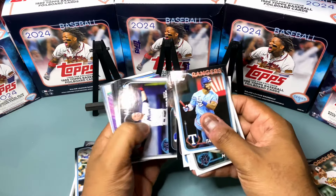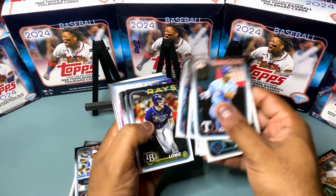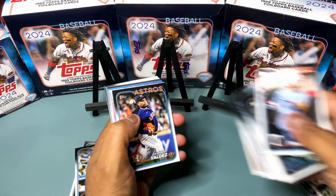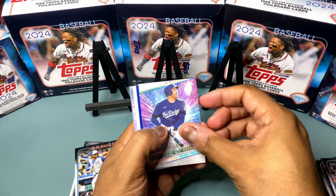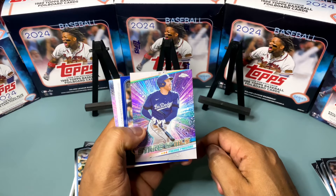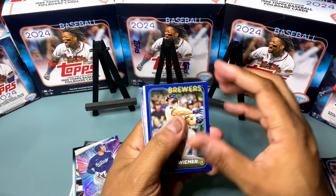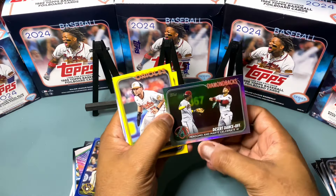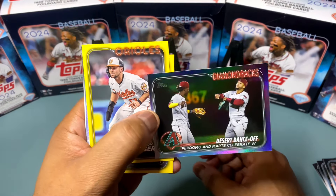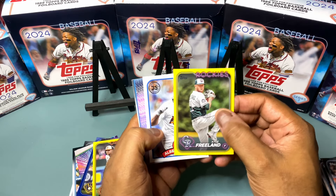All right, of course we got a ton of base cards in the hanger box — ton of base cards as always. Freddie Freeman, Joshua, Mike Trout. All right, looks like we may get a chrome Stars of the MLB — yep, chrome Stars of the MLB, Freddie Freeman there. And we got a retail blue — Joy Weimer. And looks like we might have a rainbow foil here — the Desert Dance, little rainbow foil, Arizona Diamondbacks.